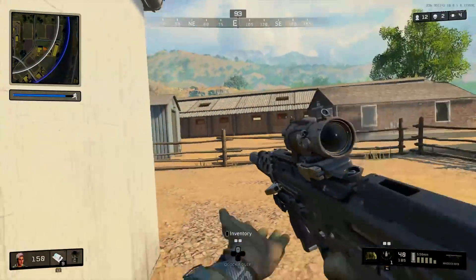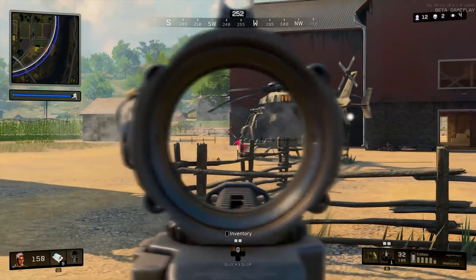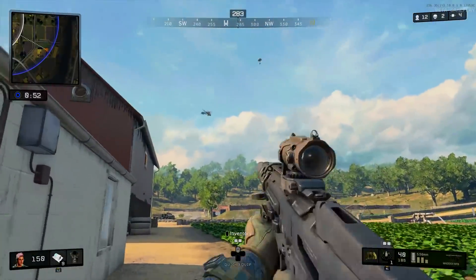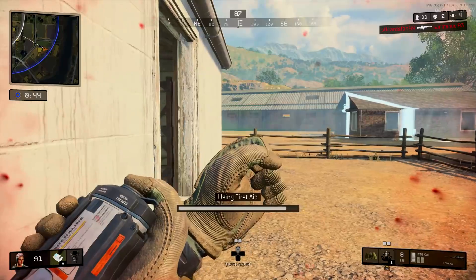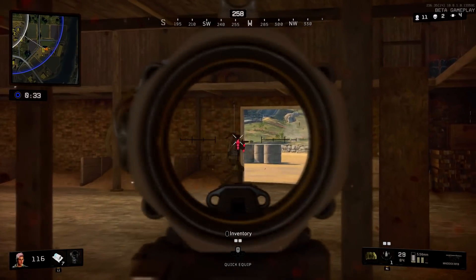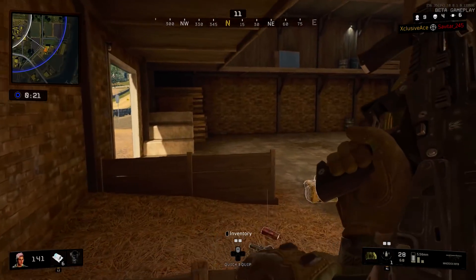Always try to get the high ground, especially in late-game top-10 situations as the circle shrinks. You'll have a clear advantage. However, be aware of cover — if the high ground has no trees or rocks to hide behind and everything is open, it might not be your best bet. I've also seen a lot of beginners stand out in the open, see an enemy, and immediately start shooting instead of first positioning behind cover. When the enemy returns fire, they have nothing to hide behind. Be aware of high ground positions and cover, especially in the end game.